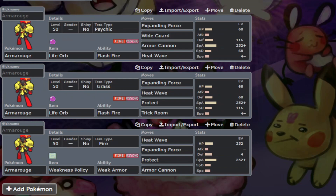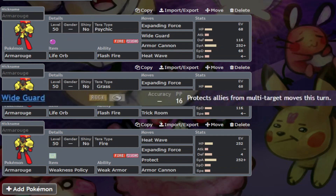A move Armourouge can run, especially now that Ndidi has Trick Room, is Wideguard, since people didn't seem to feel any negative effect from having to run Trick Room. Wideguard makes sense to run as a secondary support move, blocking any spread moves from your opponents.